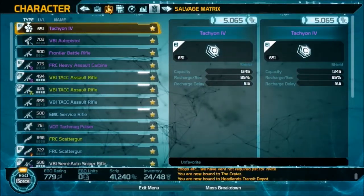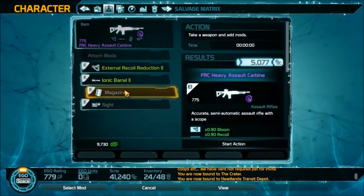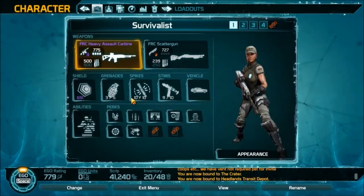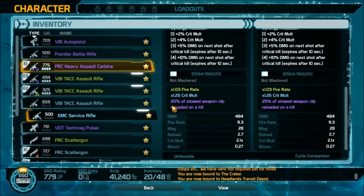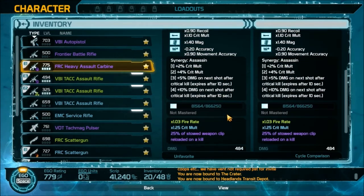Now that we've selected all the mods, go into Salvage Matrix, click an item to modify, click your currently equipped weapon — you don't have to unequip it for this step. Click 'Attach Mods,' click on the recoil reduction barrel, and make sure you click everything before starting the transaction. I've now bought every mod with the Assassin synergy — I not only got the synergy Assassin stats but also the mod stats. Once this weapon gets mastered I'll get the mastered stat too, plus the purple weapon perk of 25% star weapon clip reload on kill, the 1.25 crit multiplier, and the 1.0 fire rate.